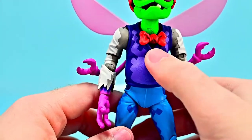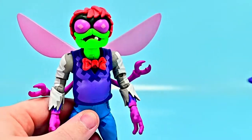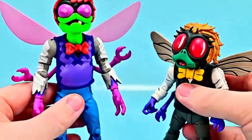It has that 16-bit design with little squares and shading throughout. Overall I think it looks pretty cool. When we bring in the cartoon version of Baxter Stockman for comparison, this NECA game version definitely looks much more like a fly, but it's just going off the game details.